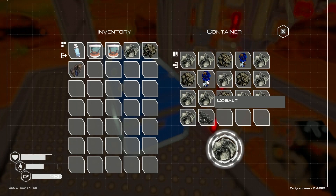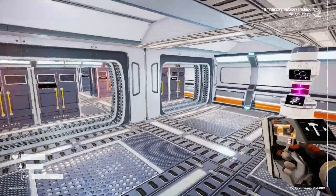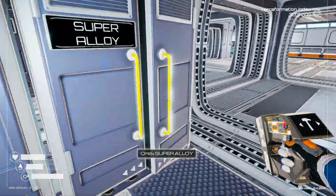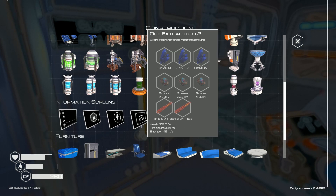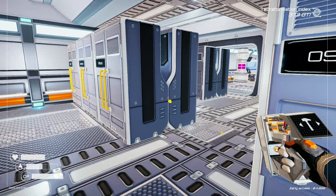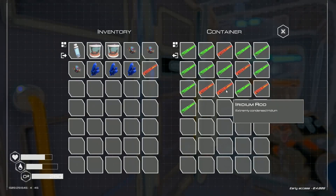Five super alloy with aluminum makes a super alloy. Now what about the extractor? Let's go put one of those in the uranium cave. I need three osmium, three super alloy, and two rods.